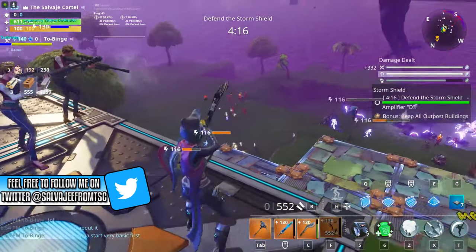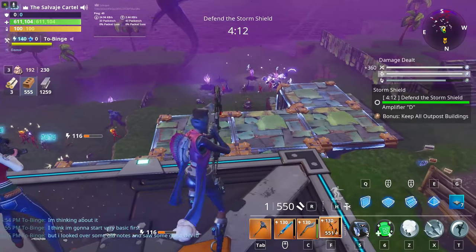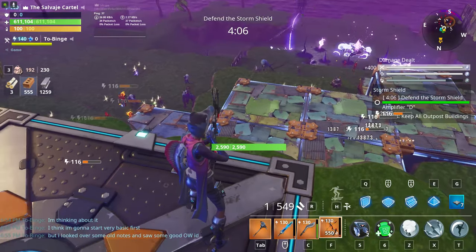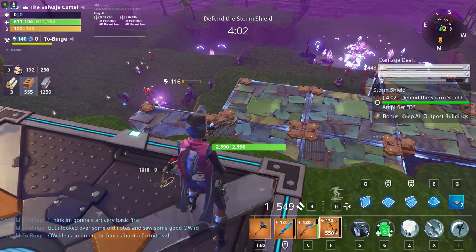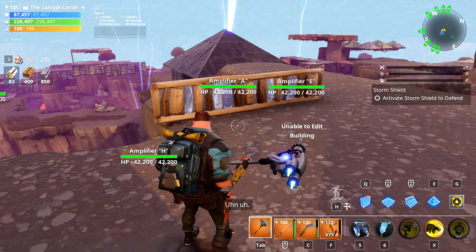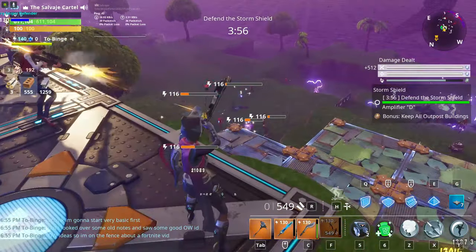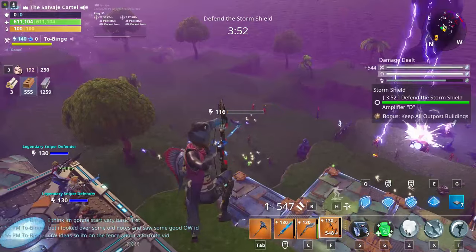Next tip: know how to build around your objective. For the most part, walls are always going to do the job, but if you place walls, remember to place a staircase in front of the wall so that smashers don't charge up your walls. Keep in mind that smashers are always going to charge walls no matter what, whether it's a small wall or a full-size wall. So avoid placing walls on pyramid builds.